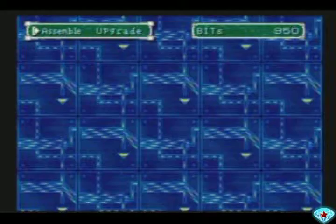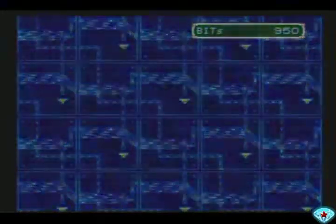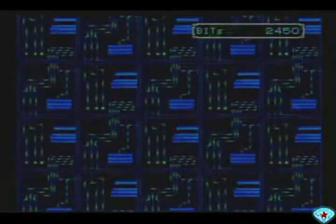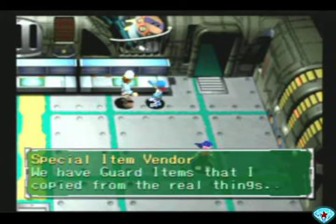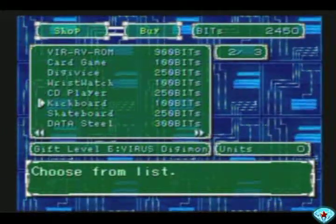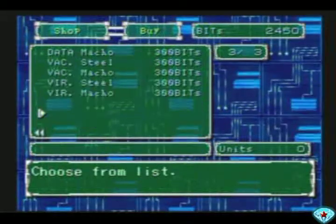Let's do this. That was fast. I can sell the old box. Yeah, that was a huge waste of money, but I need the space. We have guard team items that are copies of the real thing — the same stuff as the guard teams. So these are pretty much the gift items from every single team: Data, Virus, and Vaccine. So now you're able to get them all if you wish.